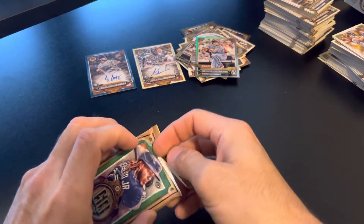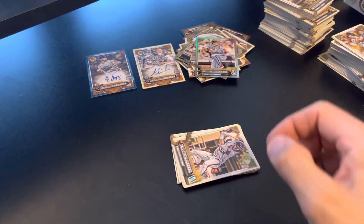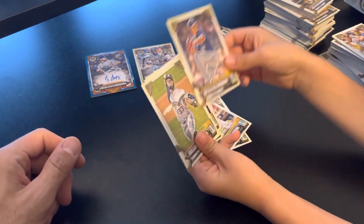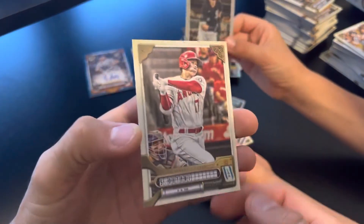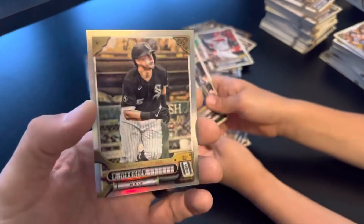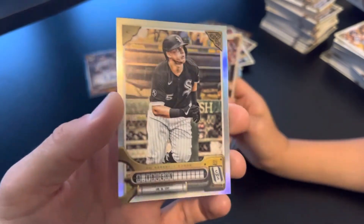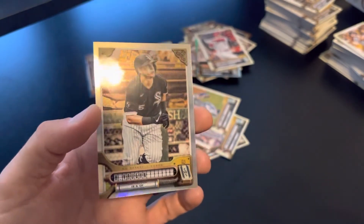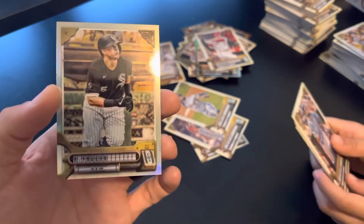I'm not disappointed with this box. I thought we got a really good pack there. Some nice autos. All right, let's go through this last pack and call it a night. It's a Shohei Otani — you got the Shohei Otani right there. It's a nice card. And then you got a refractor of the Andrew Vaughn. I got two good ones in the last pack. Although the quality control — it has the lines. Yeah, you can see scratches all over that thing. You see when it hits the light, you see all those scratches? I think it's from the printer.